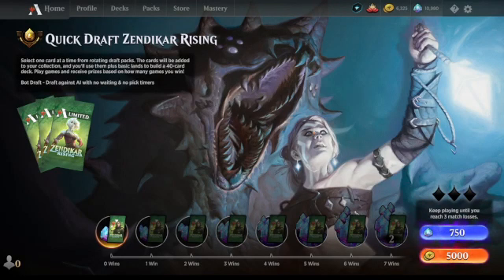Welcome to another Zendikar Rising quick draft. This is my third attempt so far; I've gone 0-3 and 1-3, so it's definitely a challenging draft format. There's a lot of different things going on, so I've read another draft guide just to get someone else's opinion. I've looked at cardkingdom.com and the Zendikar Rising draft guide.